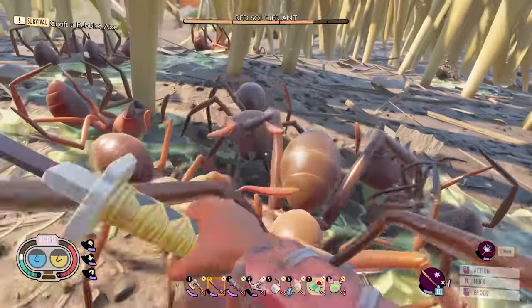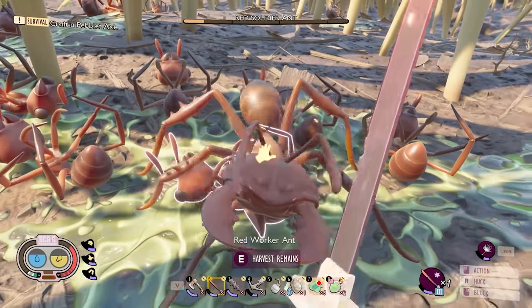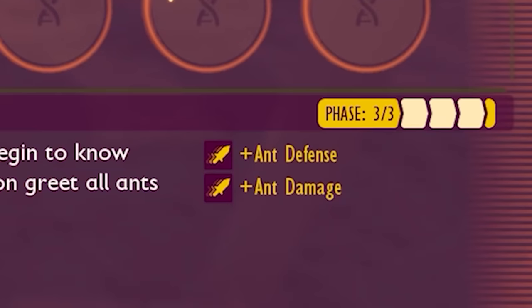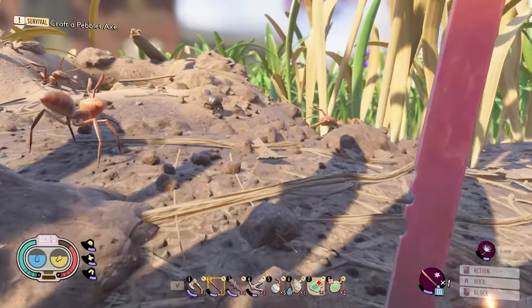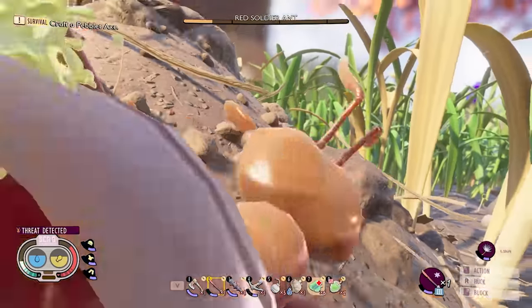I was interrupted by this rude soldier ant who knocked me back a little bit, but is soon to die. I also have a perk for extra ant defense and damage that's three out of three. We're gonna have to go directly to the source to be able to get this to level three — I need to kill 150 more idiots.